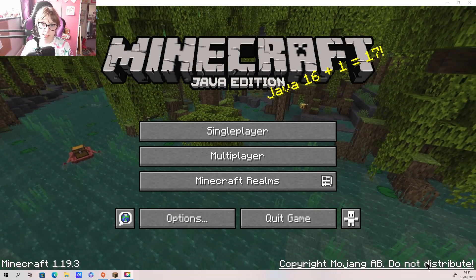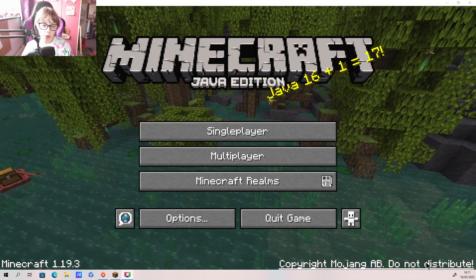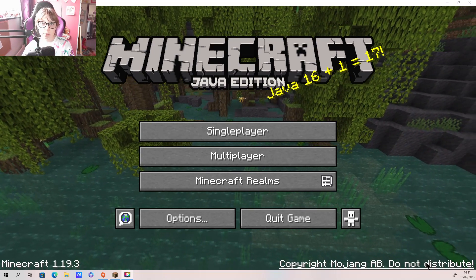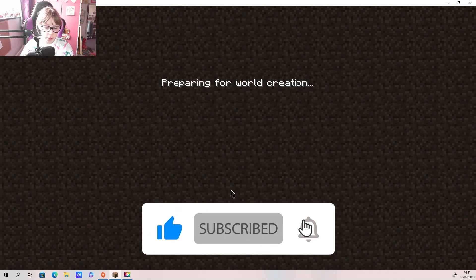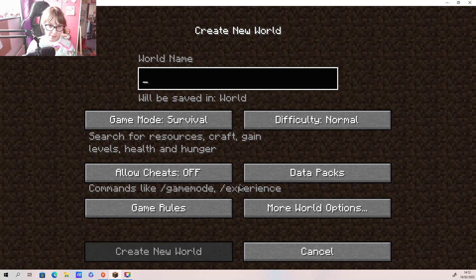Hi guys, welcome back to Views World! Today we are going to be playing some Minecraft. I'm not going to be filming a normal build challenge or survival world - I'm going to be checking out some of the new stuff in Minecraft. So I've heard about this correctly, to get the new things like the bamboo blocks and the little bookshelves and everything, you have to apply a certain data pack.